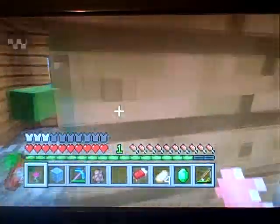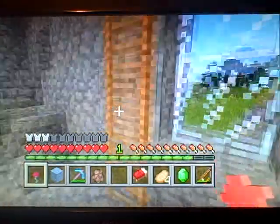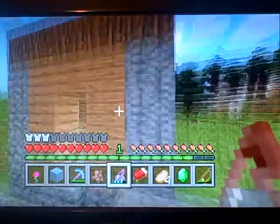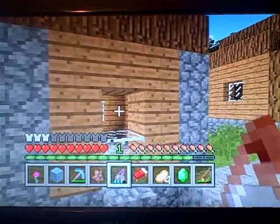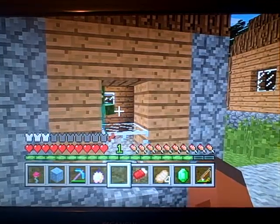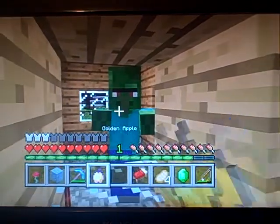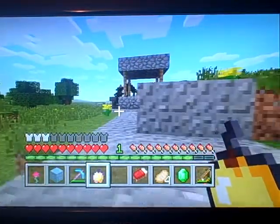There's actually a way — say that happens in your survival world and you don't want that to happen, like say that's the last villager. Here's a way you can cure him — it's pretty expensive, though. What you're gonna need is a weakness potion; you throw it at him, and then you get a golden apple and feed it to him. I think it's with the other kind of golden apple.